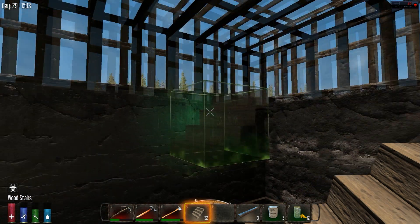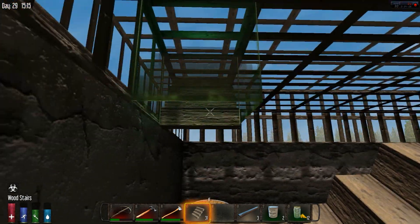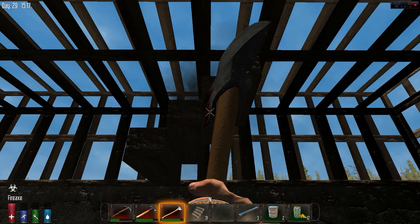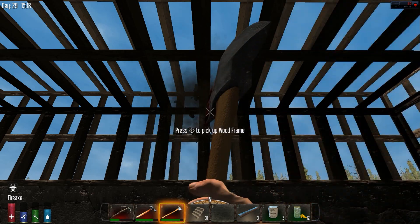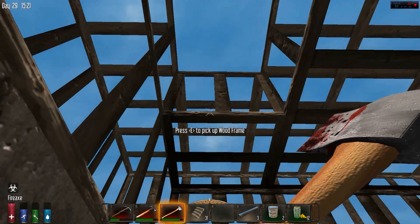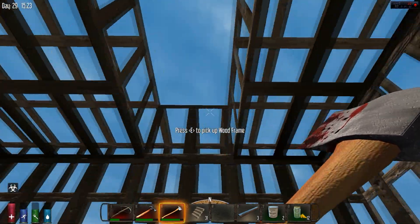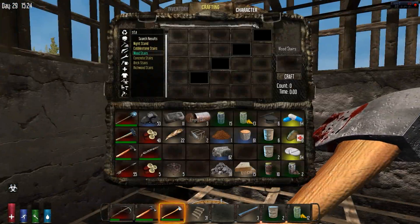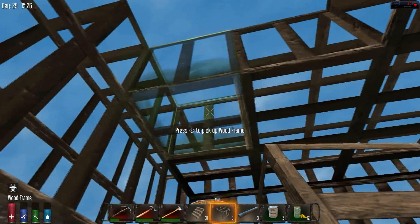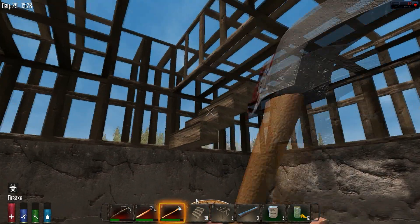We're gonna have to go three or four high. Okay that didn't work out, hold on. Let's break this down. So we want to get up here because that's gonna be a wall - one, two. Something like that. Let's do it one more before - right here. All right. Oh my gosh, I'm terrible at placing these.